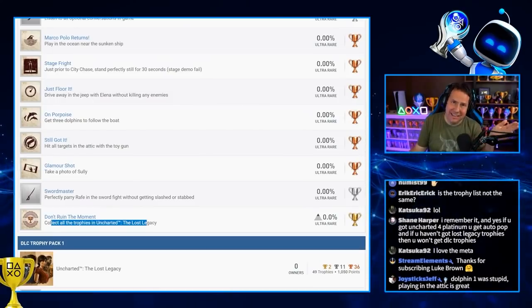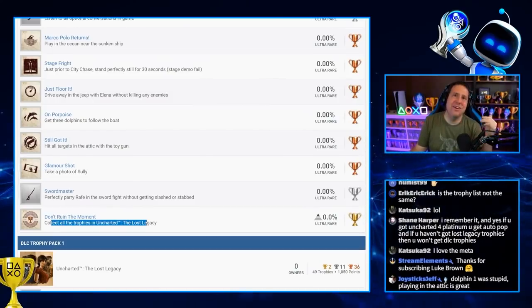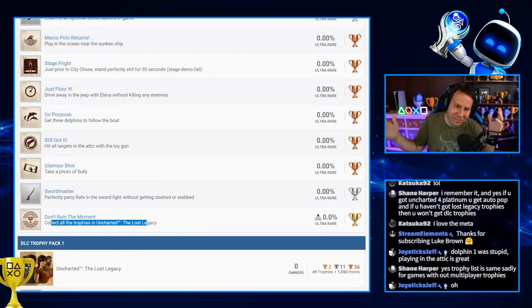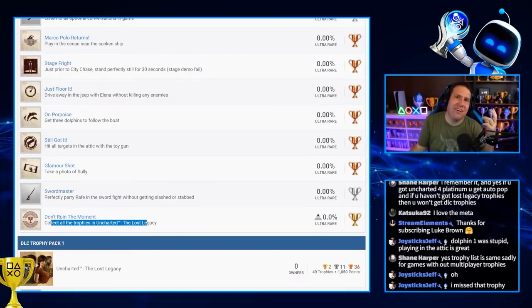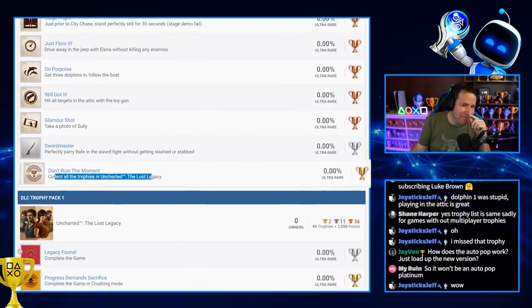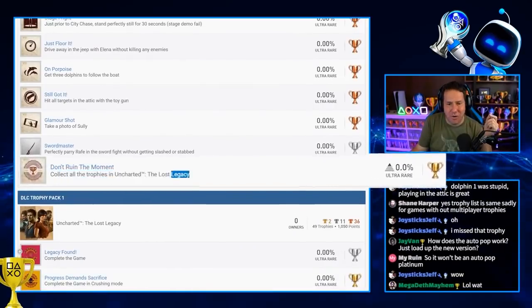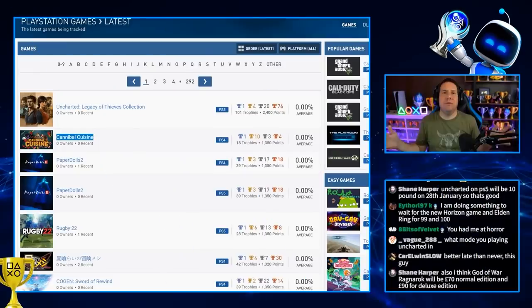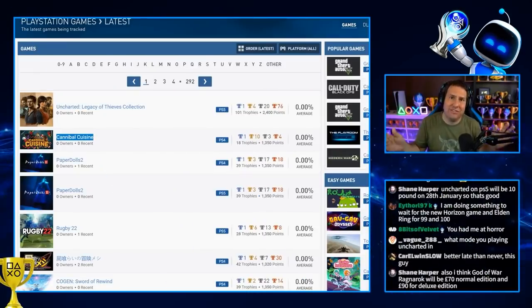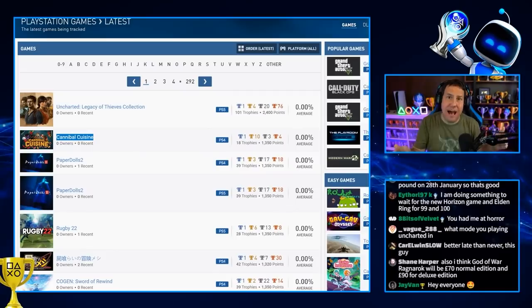Are you telling me Sony PlayStation, their premier studio, couldn't figure out how to make two platinums for this game? So they take the platinum from Lost Legacy and make it a gold trophy. Ladies and gentlemen, we have a reveal for Uncharted: Legacy of Thieves Collection — the trophies have popped and they appear on PSN profiles.